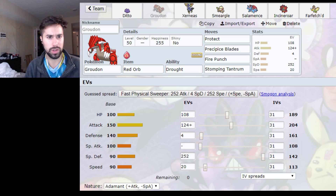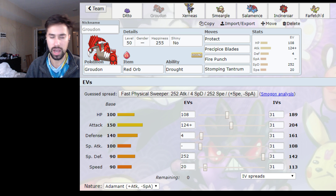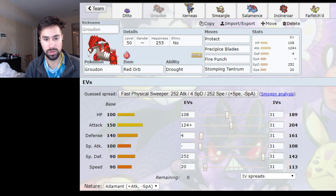This is the Groudon I used — I actually really liked it. Stomping Tantrum was a really great addition to the game because Precipice Blades is just so inaccurate. I know some people like Roar and some people like Swords Dance, but I really like Stomping Tantrum. It doubles in power a lot — for example, if your opponent protects and switches in a Ground-immune Pokemon, then you have a doubled Stomping Tantrum. Trey has a whole video on his channel about it, but it activates a lot more than you'd expect. This weekend I Stomping Tantrum'd a Stakataka through Shuca Berry.